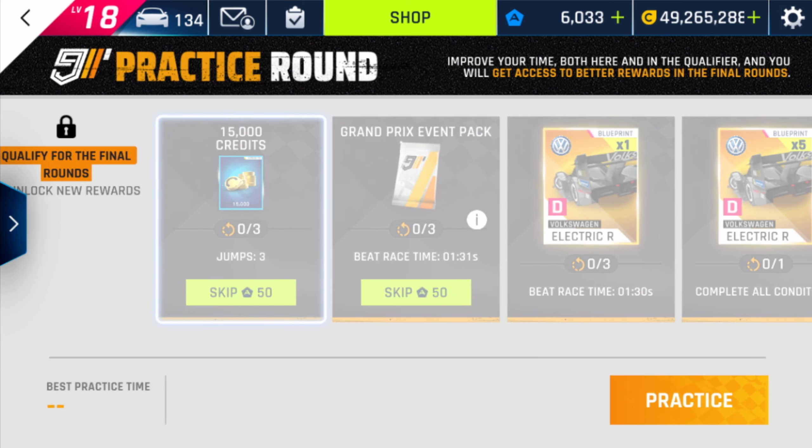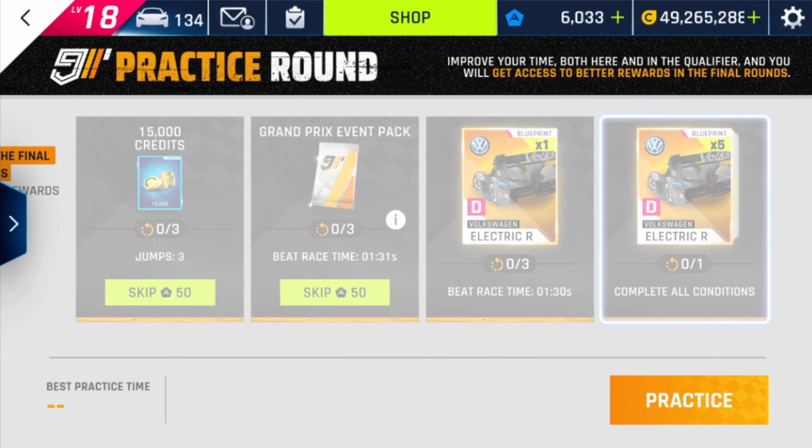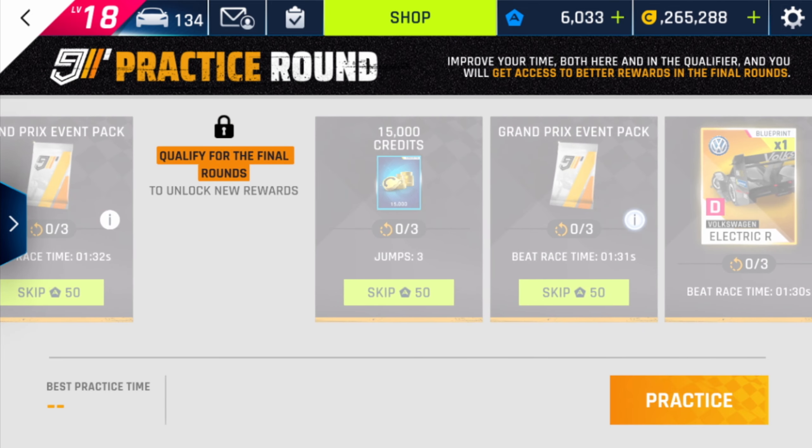Some new missions: perform three jumps, beat the race time of 1:31 and 1:30. Complete all the conditions to get guaranteed car blueprints. Over here you get six guaranteed car blueprints from the practice round, and maybe some more from the grand prix event packs.